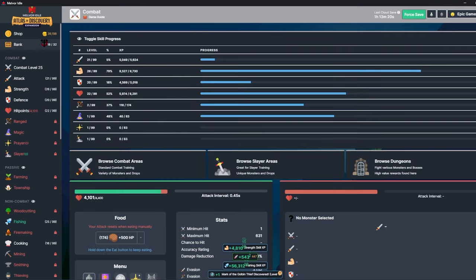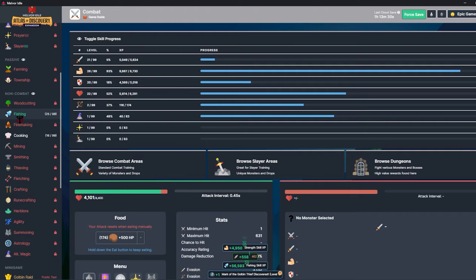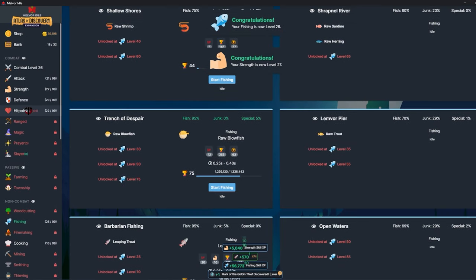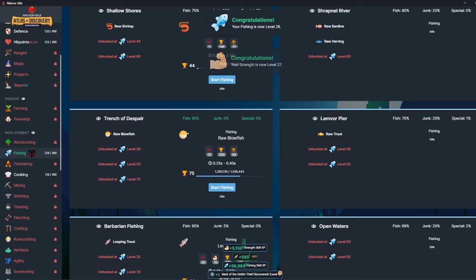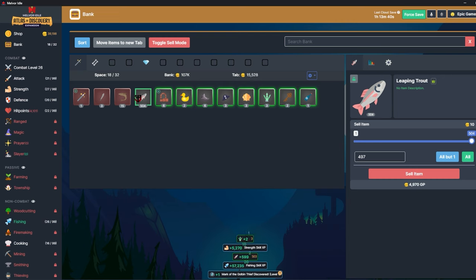This is a pretty good place to leave it. I've got consistent money coming in, I'm consistently leveling my combat level and fishing at the same time. Tomorrow I should have like level 50 or 60 strength, level 50 or 60 fishing, and so many leaping trout that I can sell for an absolute metric load of money. Thank you guys for watching — I've been Captain Bloodmo, I'll see you next time.